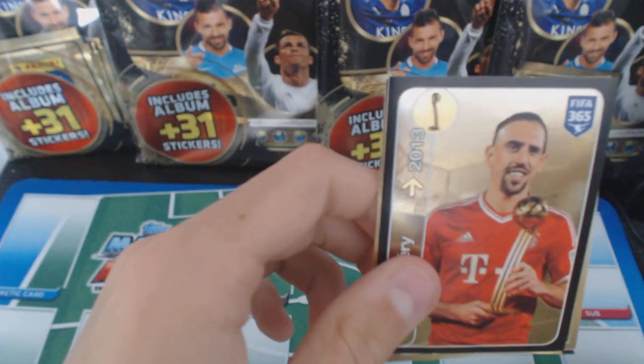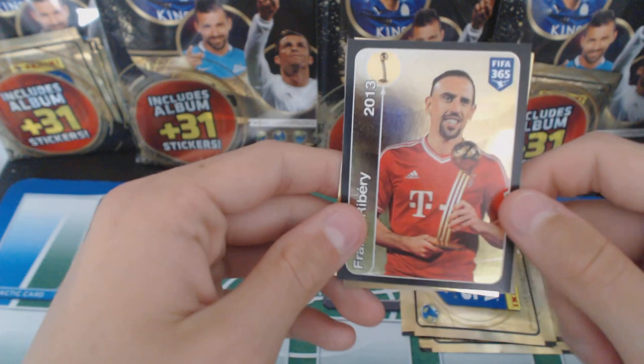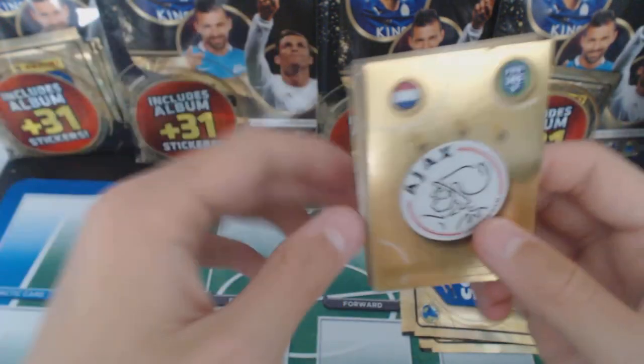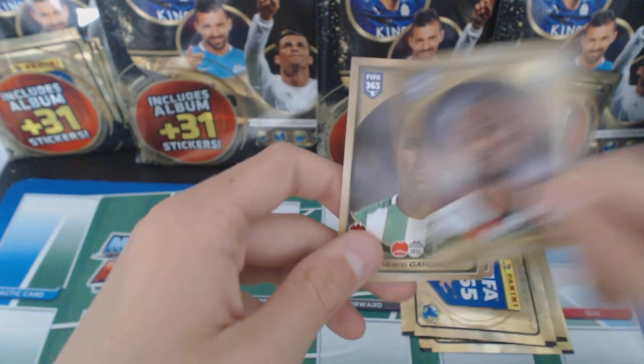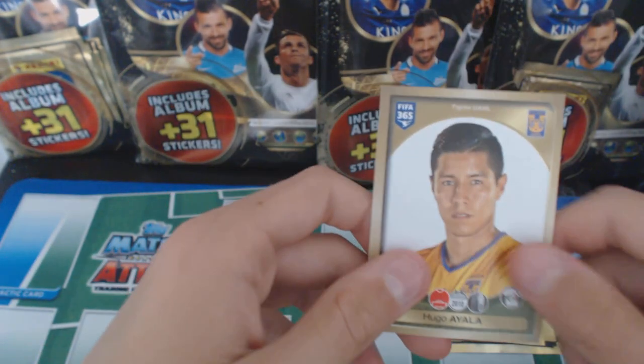Franck Ribery, trophy sticker. We've got an Ajax badge from Holland. Patrice Evra, Garcia, and Ayala.